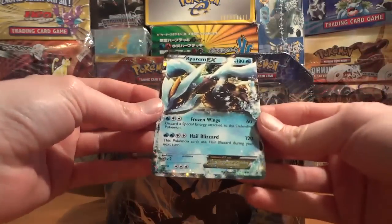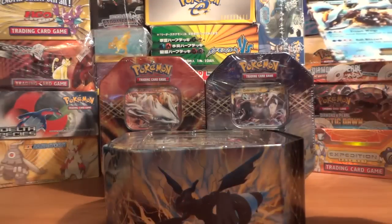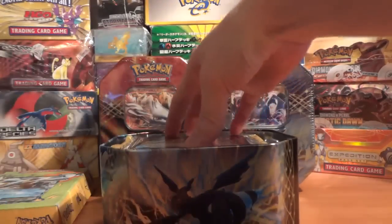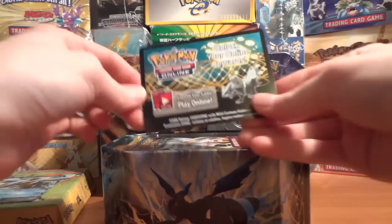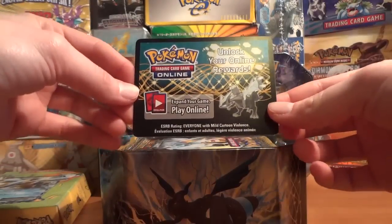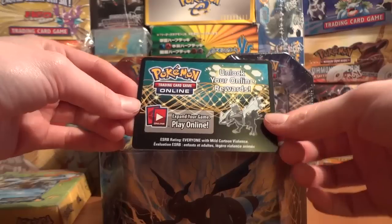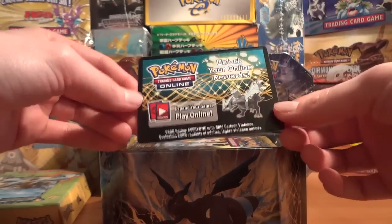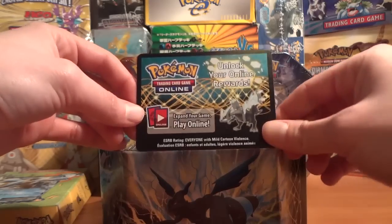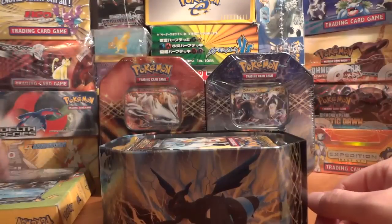We've got the Kyurem EX card. This will be going into my collection. The code card — I'll probably put this up for trade as well. I've got quite a few spare code cards at the minute. I was selling them for a dollar a piece if you bought less than 10, 50 cents if you bought over 10. But right now I have to clear out the extra stock, so I'm just going to be selling them at 50 cents a piece.